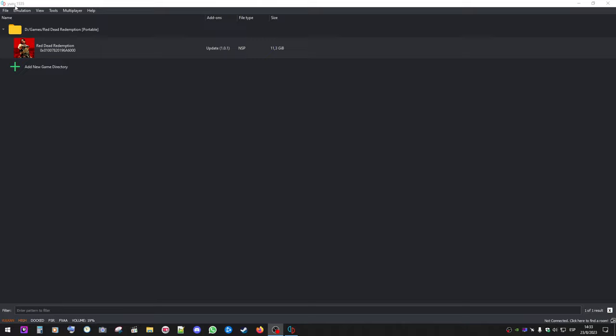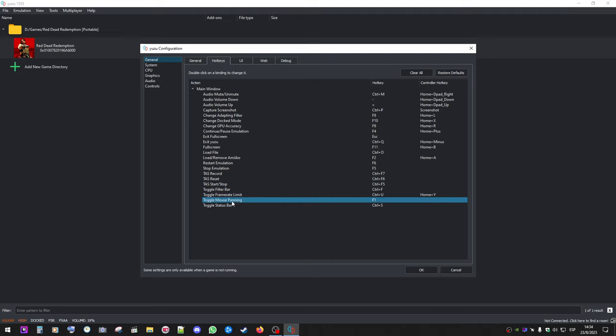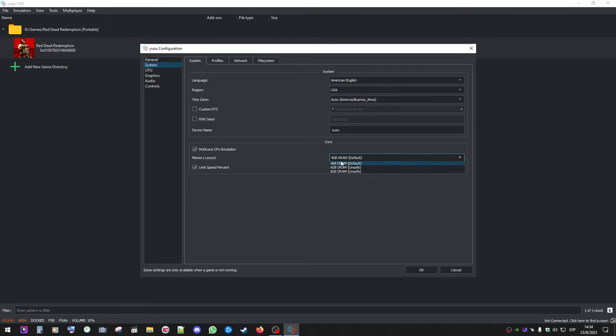Once you have the Yuzu emulator set up with the game working properly, go to Configure. I recommend you set the mouse padding command to a better key — it defaults to something like Control+F9, so I set it to F1. I'd keep RAM at 4 gigabytes but you could try others. The first important part is setting the speed to 200%, which will bring the game from 30 to 60 FPS — you can go higher or lower as you want.